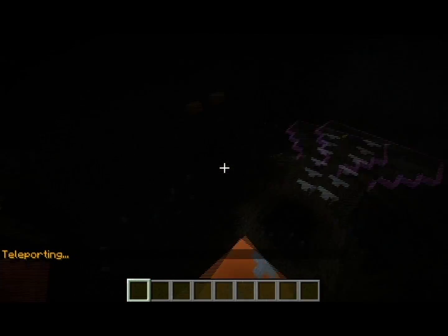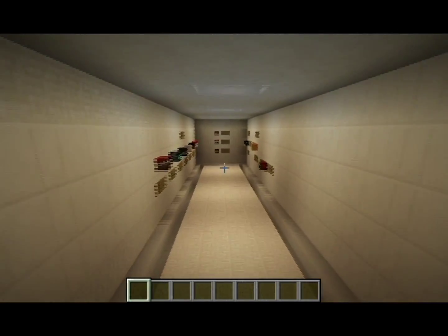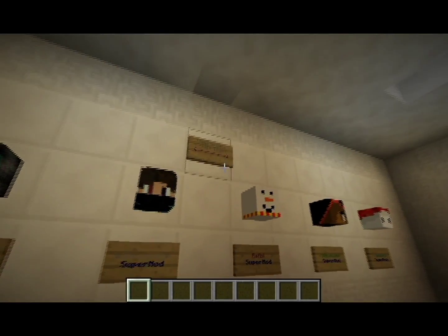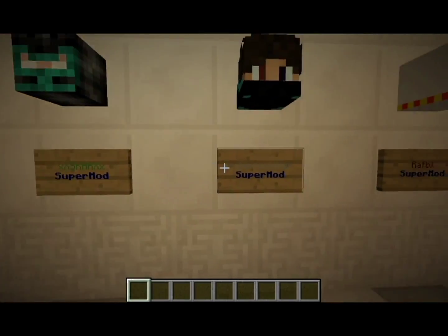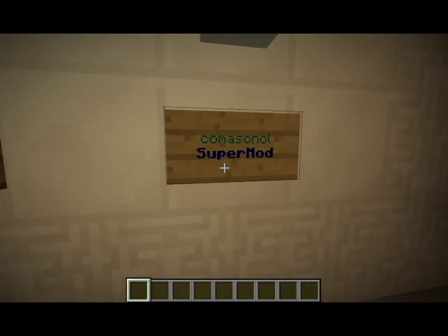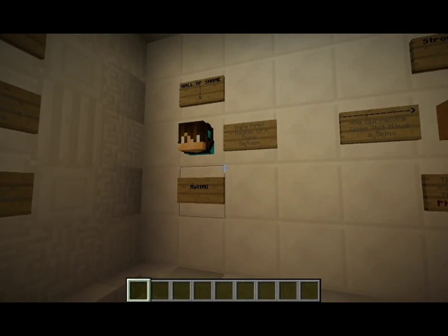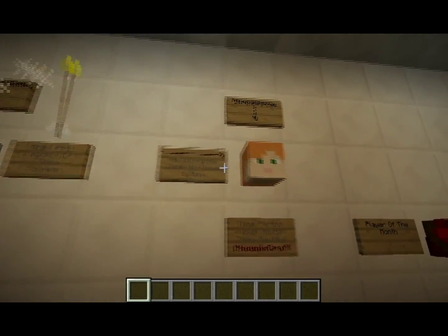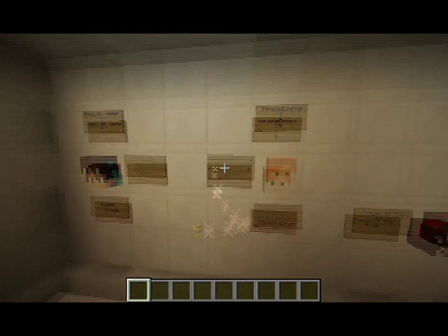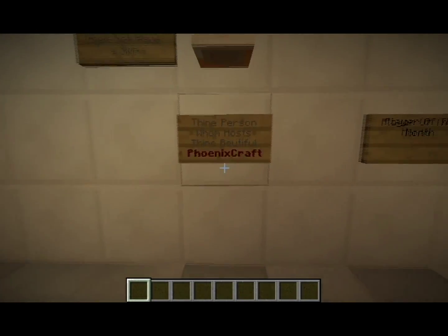We also have a Hall of Fame that we started working on today. The staff team includes Albaha, XX Scar XX, I Will, Over Kitten, me, Origami, and Glitch Game. Hall of Shame includes Matt MG. Then there's Thine Post Hacker of Thine, Strong Epoxy, and Thine Person Whom Hosts Thine Beautiful Phoenix Clan.